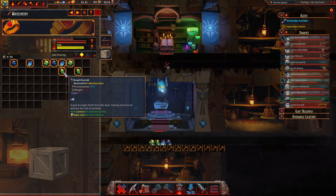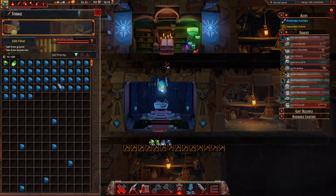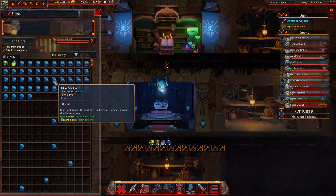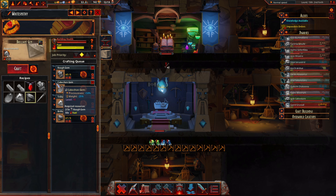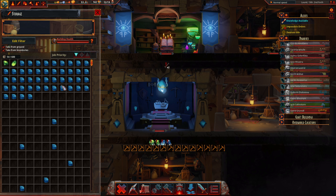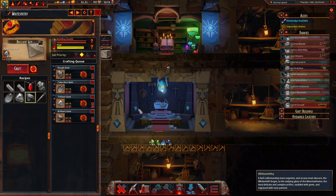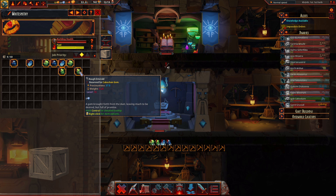Looking at a processed rough emerald — I'm fairly certain they're all the same value; there isn't any difference between sapphires, emeralds, and rubies. It takes three raw to make a rough gem. If these are worth just shy of two silver each, three together would be worth just shy of six silver, and the rough emerald is worth nine silver — so it's gone up in value.